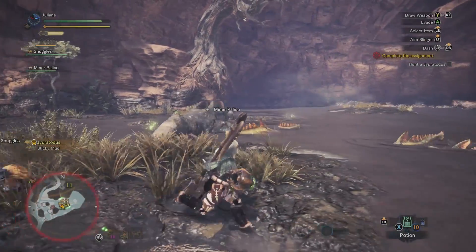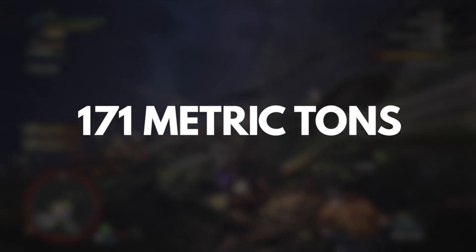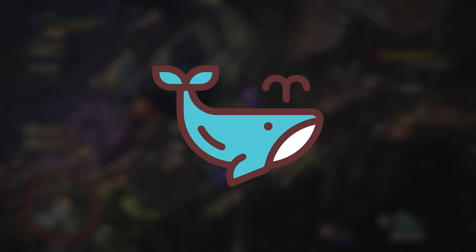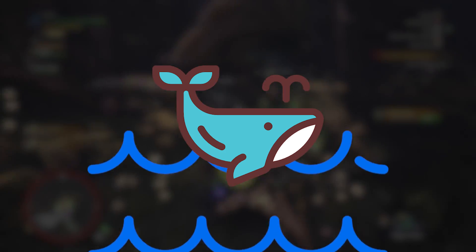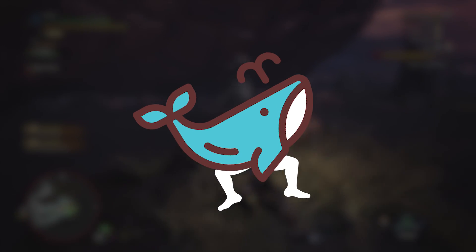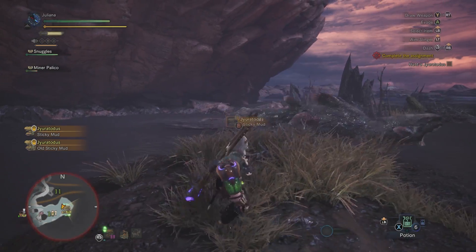Animals whose bones don't have to hold them up can grow very large. At 27 meters long and 171 metric tons, the blue whale is the largest animal ever, thanks in part to the ocean supporting its weight and keeping the strain off its skeleton. But if it grew legs and tried to walk around like a Gyrodatus, it wouldn't get very far.